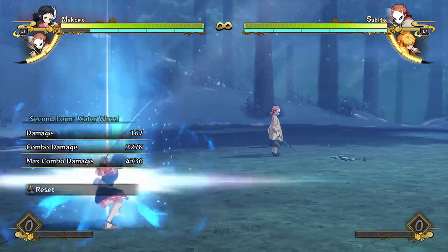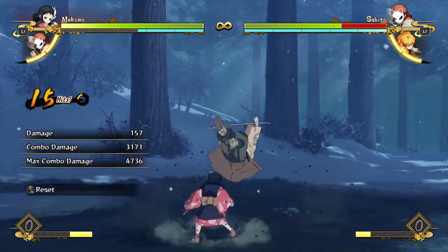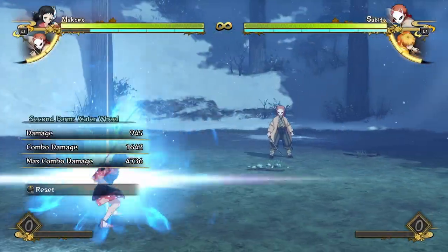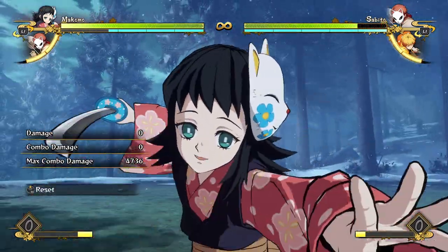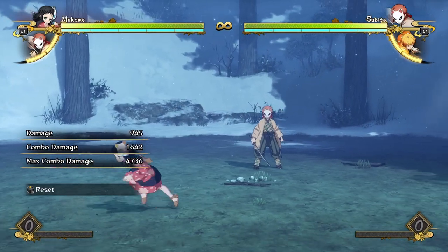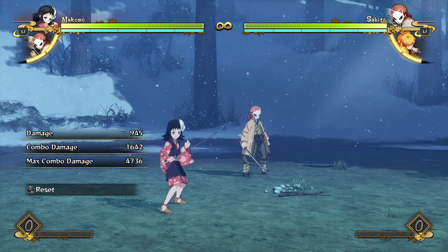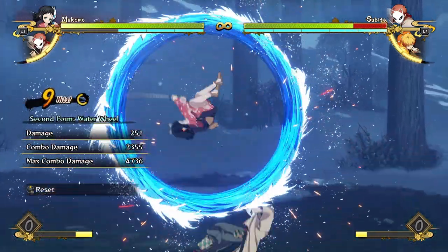Where she's really going to get juicy damage is when you land your raw water wheels — you do that, then dash in for a combo. 3500 damage for four bars is actually really good for her. You don't have to make it as long if you don't want to. The more special moves, the more damage — that's basically it with Makomo. She's not going to get particularly grand damage from some special combo; it's really just about how much meter you want to spend for how much damage.